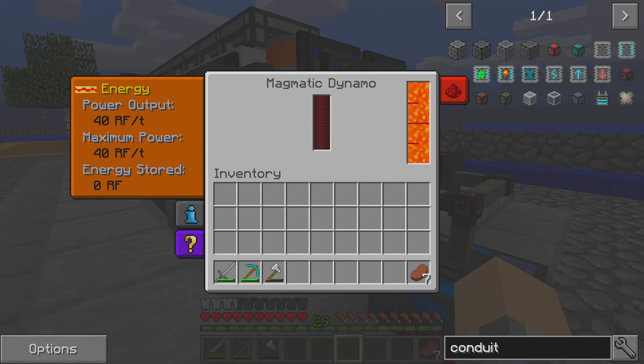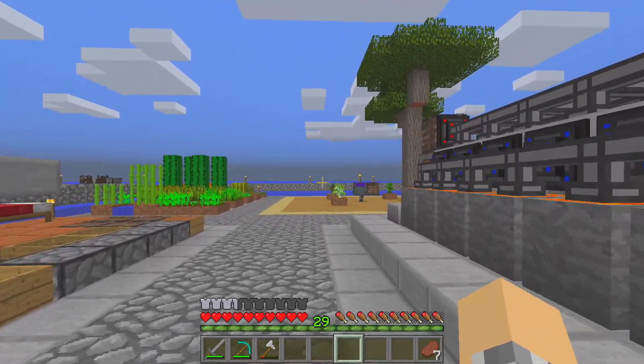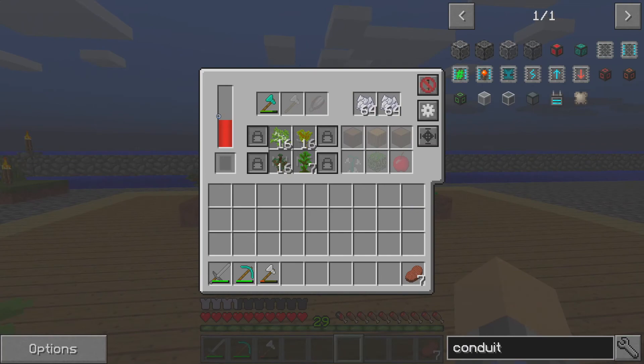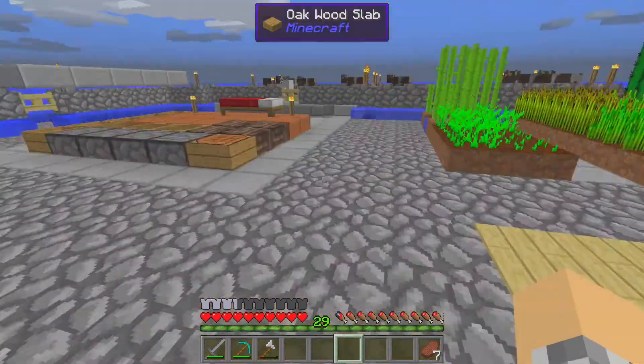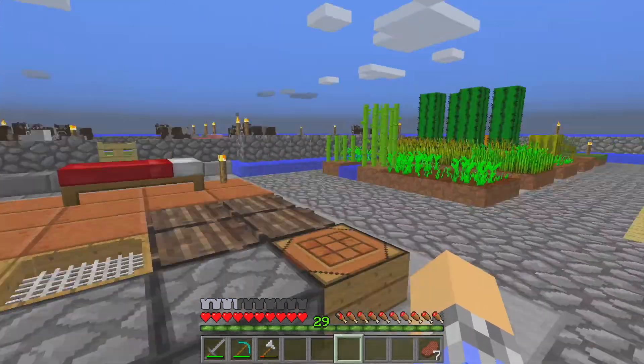We're generating 40 RF per tick, and we are pulling all of that energy out and using it mostly on the farming station. The farming station will charge up and then use most of its energy in one big whap to cut down a tree, and that's costing us a lot, especially since we added the bone mill, which makes trees grow faster.